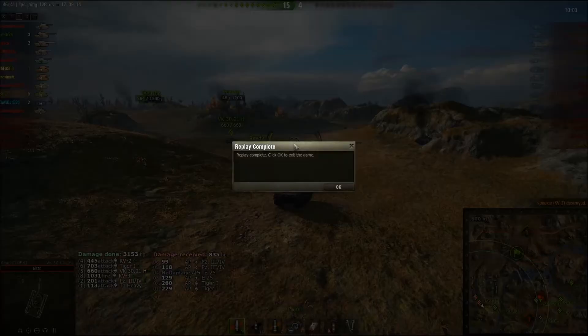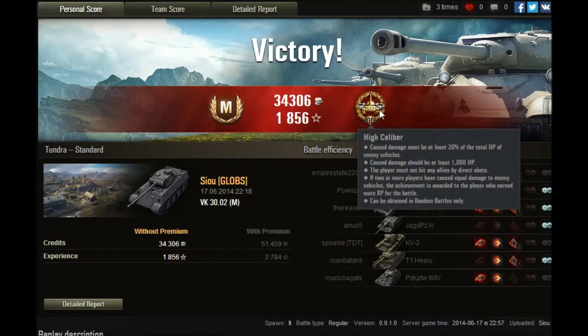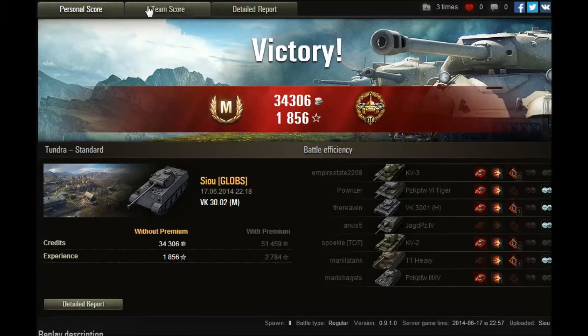So anyway, the 3002M — the real Panther. Let's check the post-game stats out. Nice solid victory there; earned him a mastery badge. Didn't do anything outstanding to be perfectly honest — it was a good game. 1,856 experience for a non-doubled standard account — not a bad effort at all. 34,000 credits for a tier 6 medium. That's pretty good.